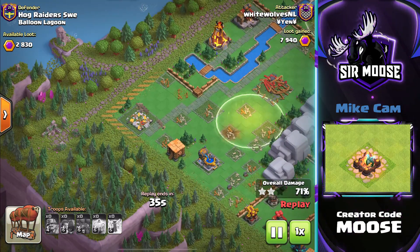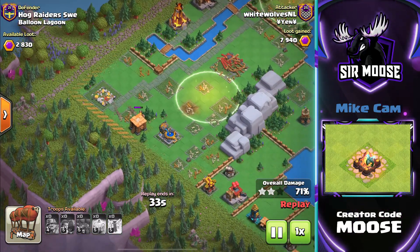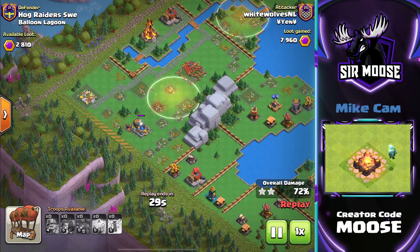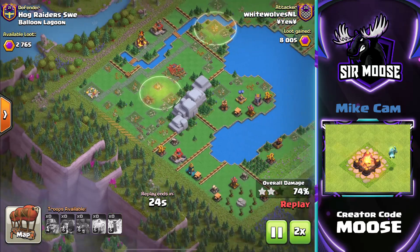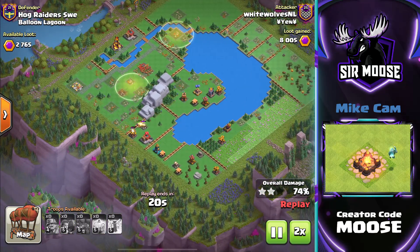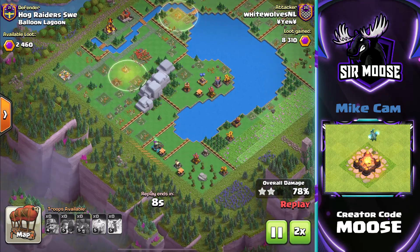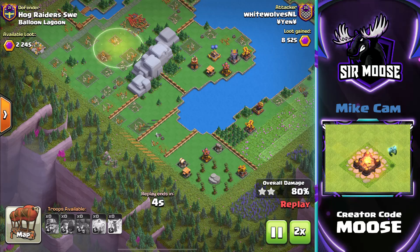The Endless Haste spell is really good as well. Let me know in the video comments which is your favorite troop out of the new update — Super Miners, Mega Sparky, or the Mountain Golem. With the Endless Haste spell, the Mountain Golem is now pretty impressive, as you'll see later in the video.